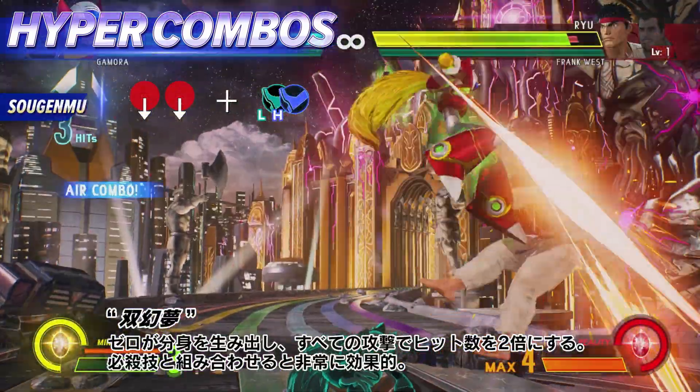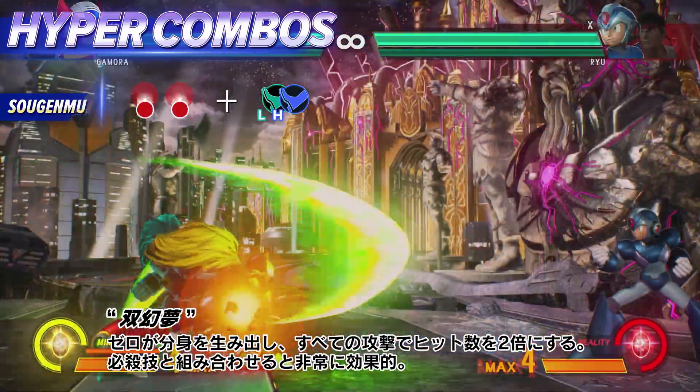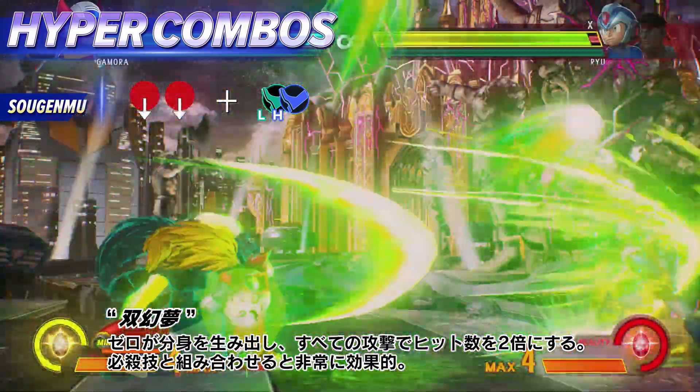Zero creates a clone of himself that allows every hit to double up. Highly effective when combined with his specials.